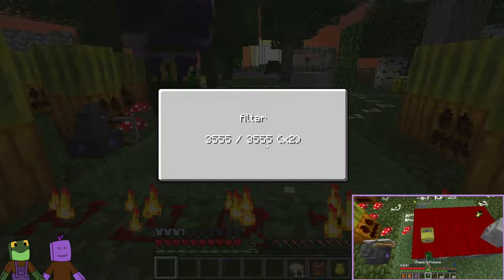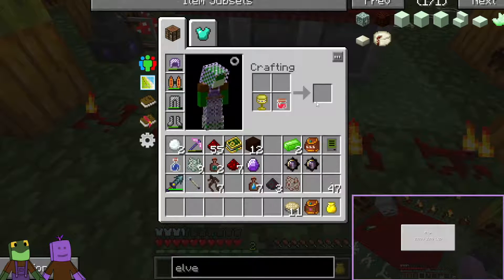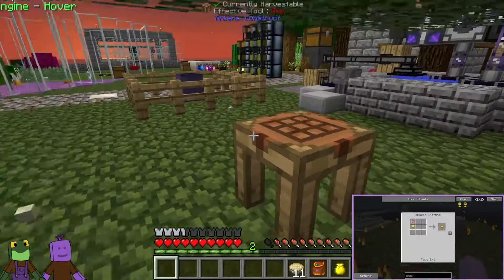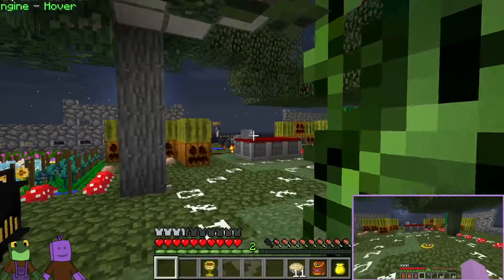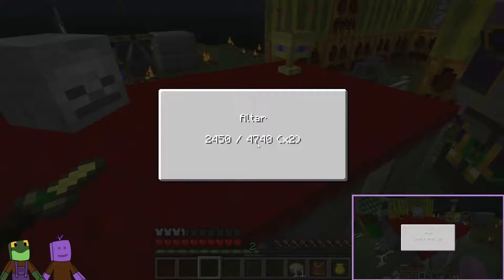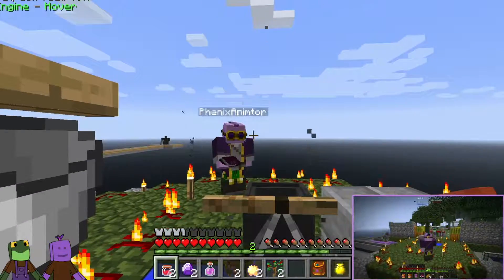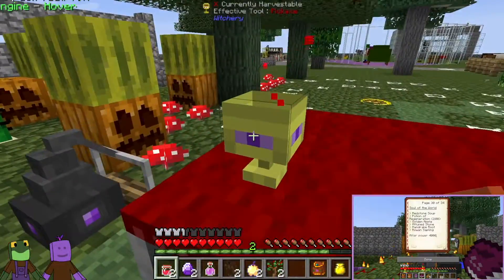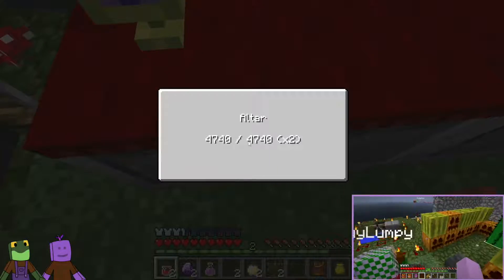Let's try something. Take the redstone soup that you have and combine that in your inventory — redstone soup and the chalice. It doesn't do anything. Maybe a crafting bench? Put redstone soup on top of the chalice. There you go — chalice filled. Now place that back on the altar. Now it has almost 5,000 in it. Alright, let's take a quick break. We're back. We found out it didn't work because we didn't have enough altar power — 4,000. By putting the redstone soup in the chalice, the altar power is now 4,740, and you need 4,000. So we should be good now.